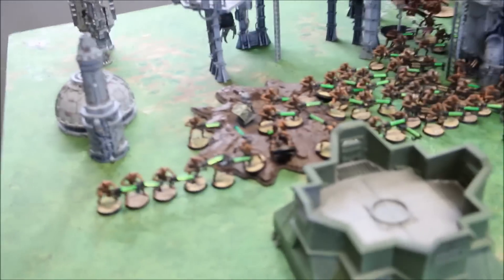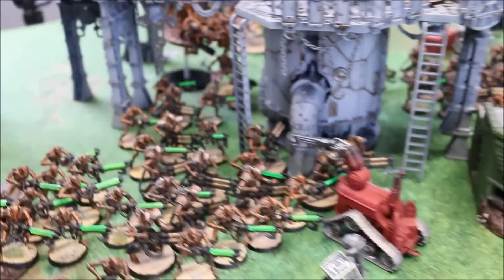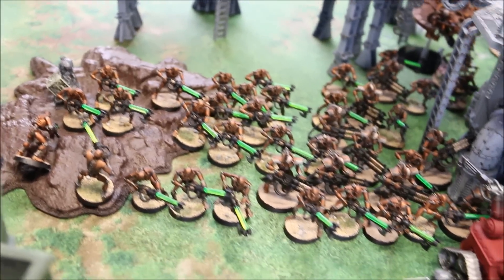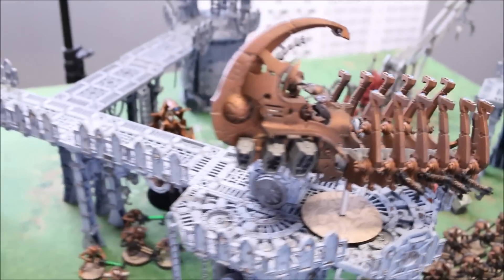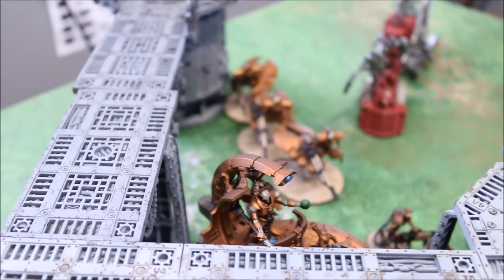For the Necrons, we have a squad of Warriors on this flank along with one squad of Immortals, both strung back to the Cryptech who is set up in headquarters behind the base. We also have the Catacomb Command Barge back there. On the opposite side, we have two squads of Warriors — one up front, one in the back — and one squad over here, with two squads of Immortals backing them up. Ghost Ark up high, and the Heavy Destroyers in the backfield trying to mitigate incoming fire.